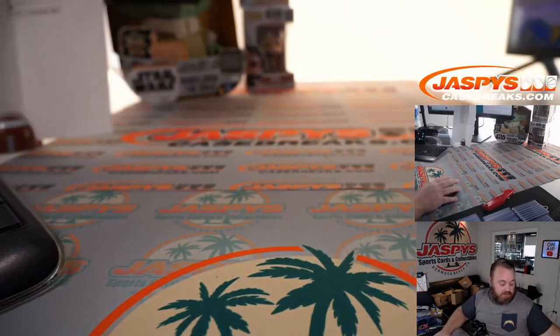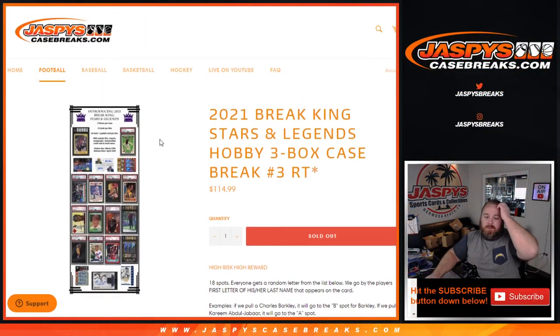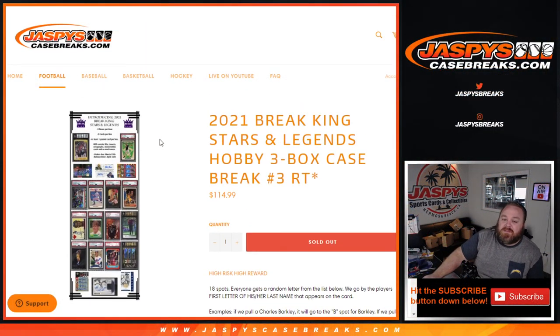Congratulations to both of you, and thanks to all for being a part of that. That was 2021 Break King Stars and Legends Hobby 3 Box Case Break, Random Team Number 3 from JaspisCaseBreaks.com. I'm Sean — thanks for hanging out, we'll see you next time.